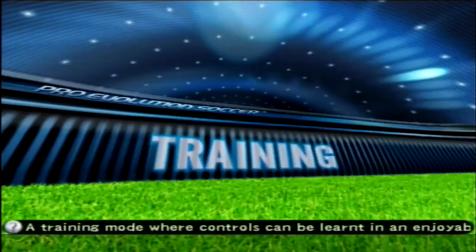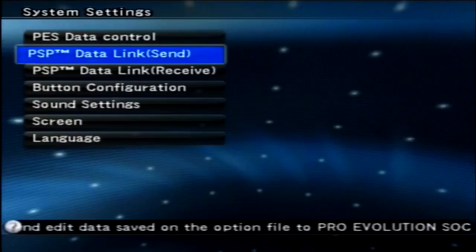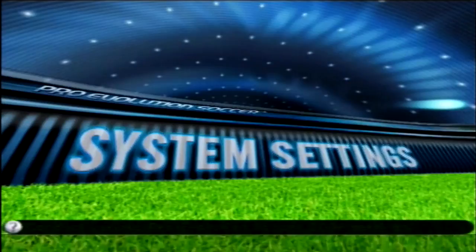To start us off, let's take a look at system settings. In this game, if you remember from PES 6, you could do the data link thing — I think you could do it in PES 5 as well. If you have the PSP version of the game, you can send data back and forth and basically transfer stuff.